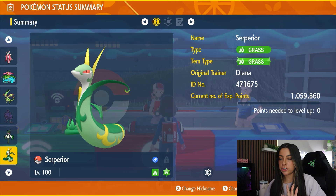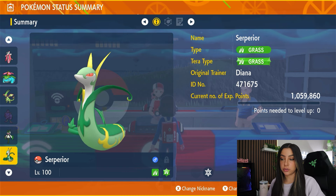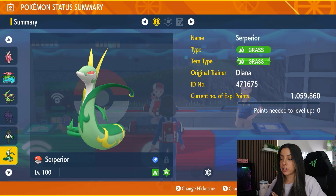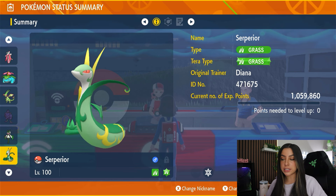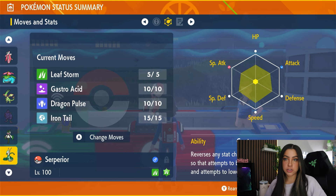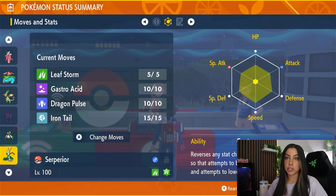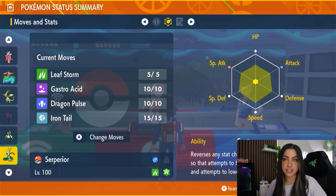Before we hop into the solo strategy, let's take a look at what exactly you're going to be going up against once you actually get into the raid. Serperior is of course going to be level 100, it is a pure grass type Pokemon, and it will also have the grass tera type for this raid. It is going to have its ability Contrary, which means that if any of its stats get lowered, it's actually going to boost that stat instead.